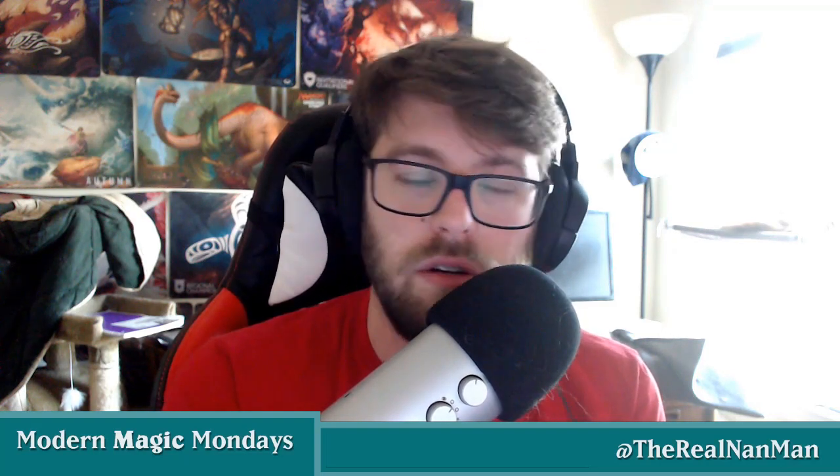Modern in 2022 is all dependent, especially in the sideboard, about free cards. There are specific free cards we're going to be talking about. Some of those are our Force cards — Force of Negation, Force of Vigor. And then we've got our new Evoke cards — Endurance, Fury, Solitude, those sort of things. Count them as free cards. There is a cost — you usually have to exile a specific colored card — but for the most part, they're free.